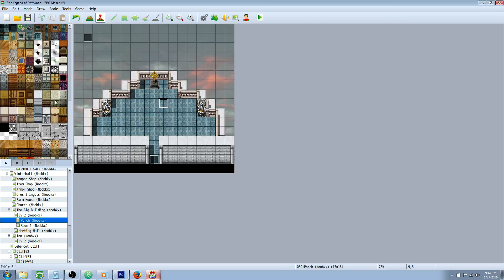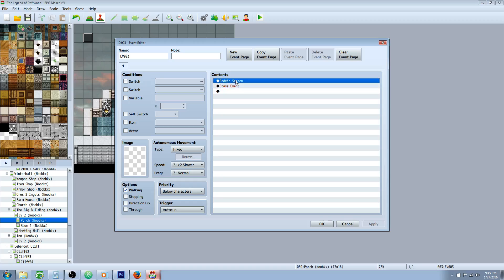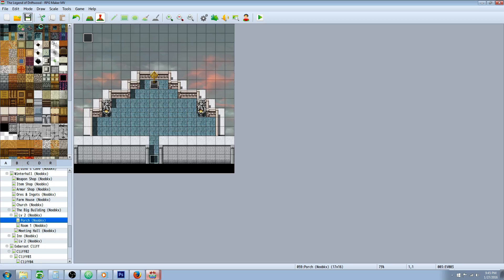You'll need to do one more thing on your airship map: create a very simple auto-run event, placed out of the way with no graphics. All it does is Fade In Screen and Erase Event. Every time you come back to the map it fades in the screen and disappears. If you leave to the world map and return, it auto-runs again, fades in, and erases itself — so you don't get stuck with a black screen.